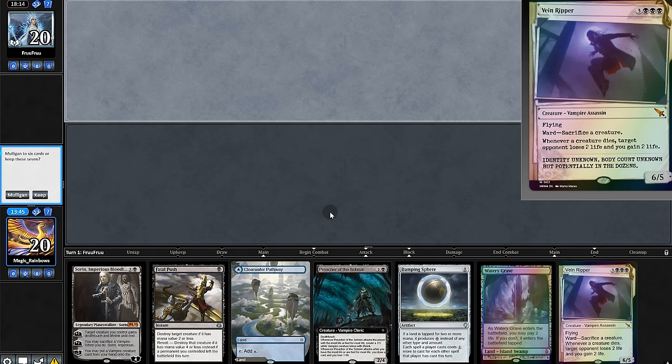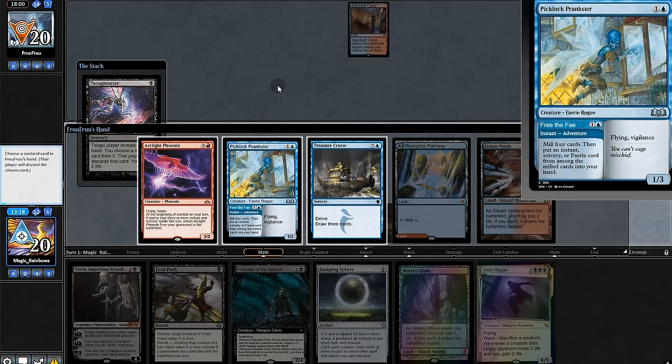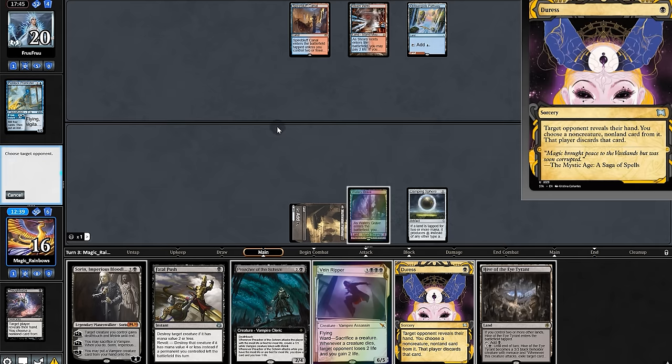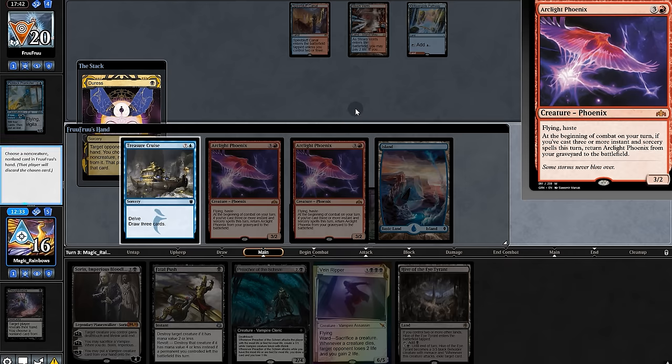Opening hand is really good, we're gonna keep. And the cost speed is even more perfect. We'll take their Prankster so they can't mill. We'll put out the Anim. Phone passes — and that's not the land we need. Time will duress — and a second Archive Phoenix in hand.